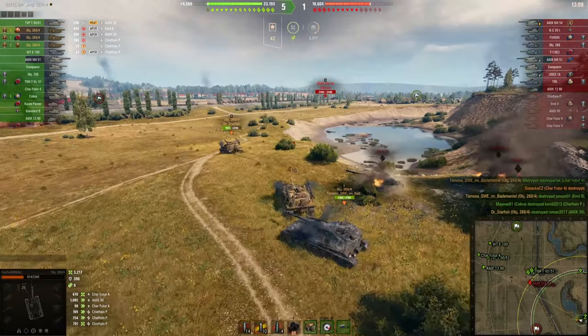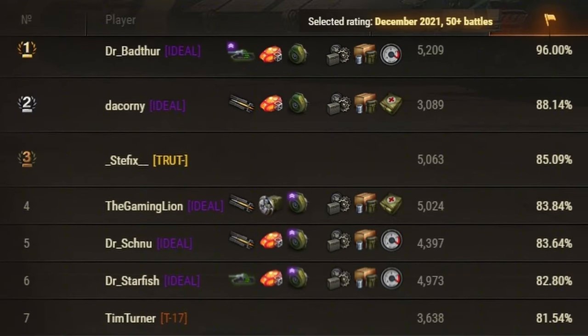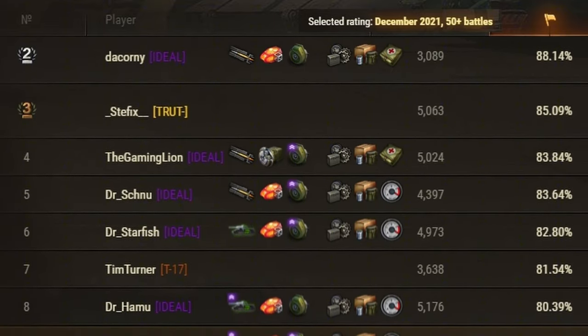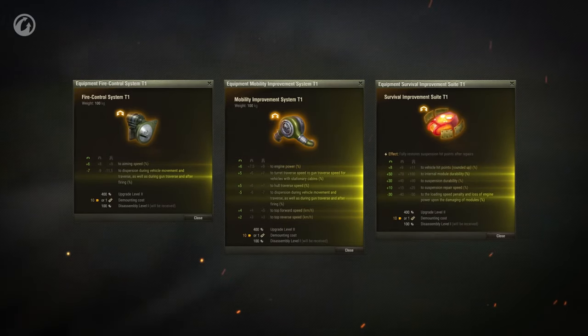To be honest, you don't even need the config for the extra track repair speed — most of the top players will opt for the gun rammer instead, and that's absolutely fine. The most important parts are the hardening and the turbo, and as you can see, platooning together really helps boost your win rate.